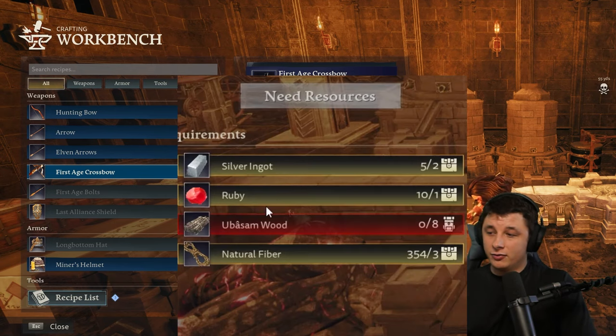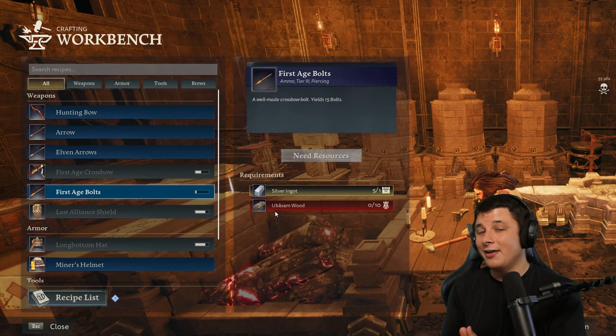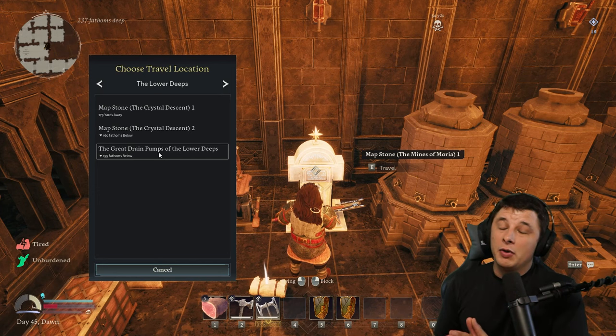To make the First Age Crossbow, you need silver ingots, ruby, Ooblossom Wood, and natural fibers. For the First Age Bolts, you need silver ingots and more Ooblossom Wood - those are the mushroom-type things found in the deep caves. Get all that stuff together, make the bolts, make the crossbow, and you're only going to need four bolts.